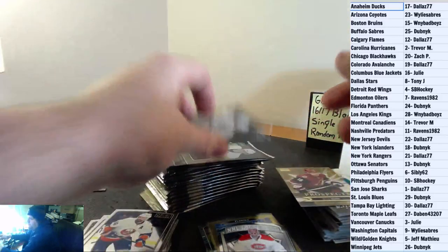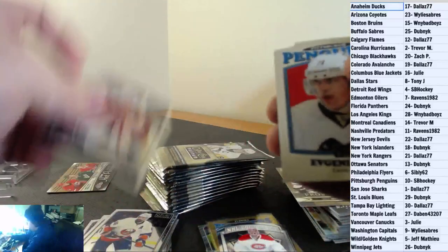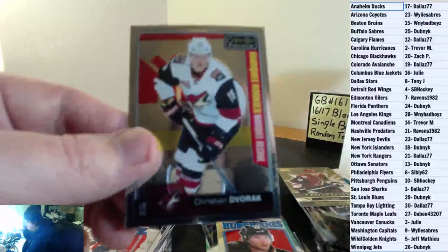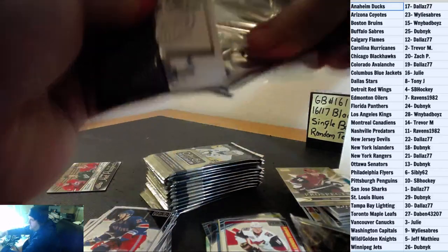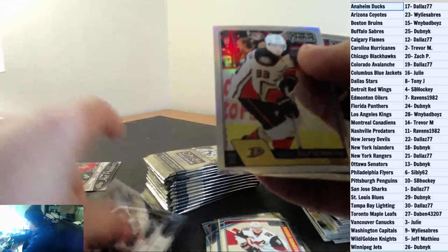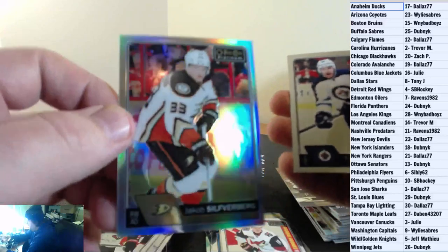Denny Malkin Retro for the Pittsburgh Penguins. And a Thomas Chabot Marquee Rookie for the Ottawa Senators. Victor Rask Rainbow for the Carolina Hurricanes. And a Christian Dvorak Marquee Rookie for the Arizona Coyotes.